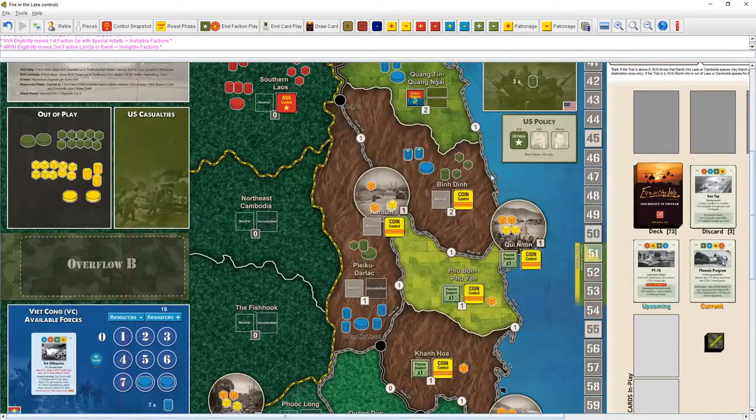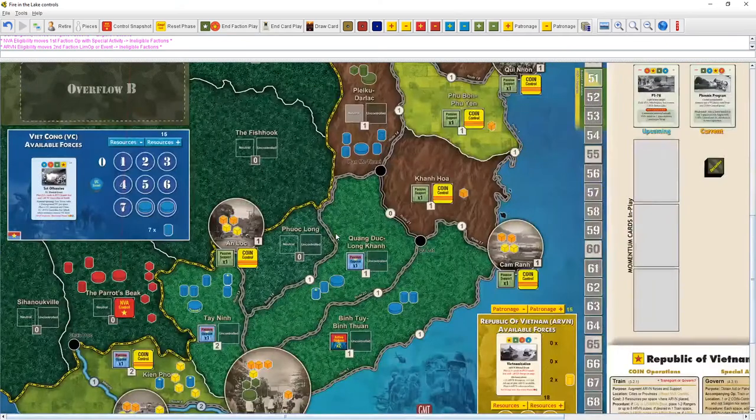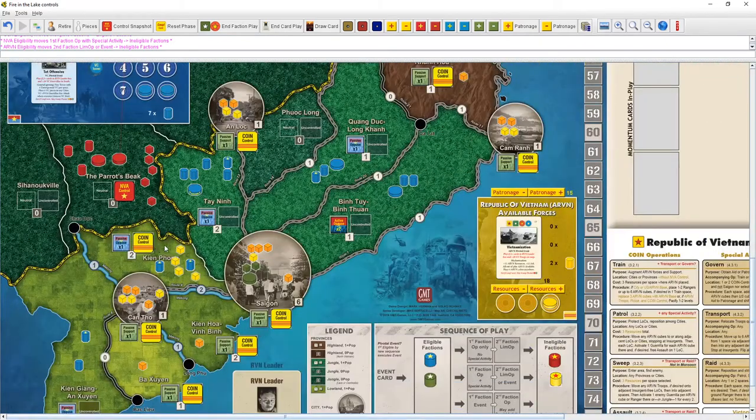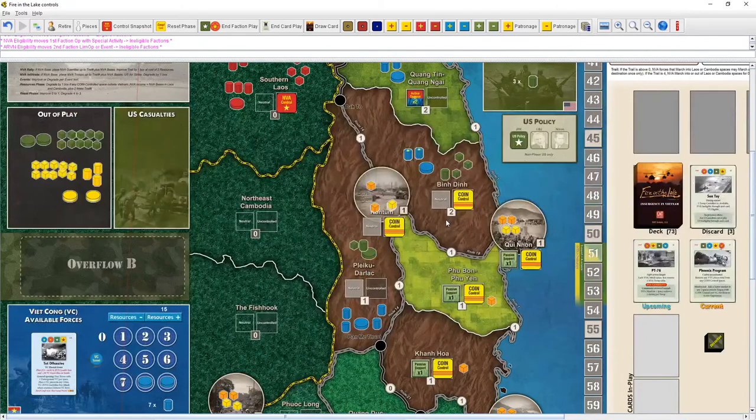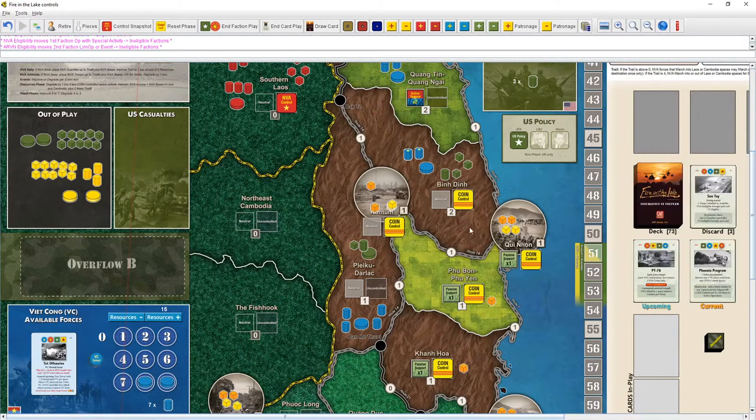The shaded event flips coin-controlled spaces to active opposition — like Ben Din or Ken Fong — which would be bad for us. But if we take the unshaded event, they can't take theirs. We'd remove three VC pieces from any coin-controlled spaces. But we don't have coin control in enough places to make it really tasty — it would mostly just help in Ben Din.